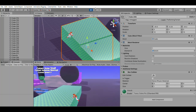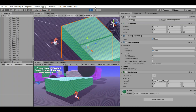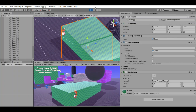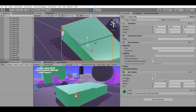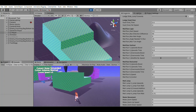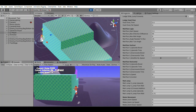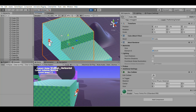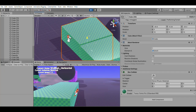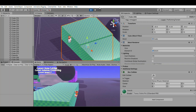Unity won't let you mirror skeletons that are non-humanoid, so I have to manually mirror all of my animations when they are needed. There's a pretty easy way to do it in Blender, but it makes it unnecessarily complex in the animation controller, and I don't like it.